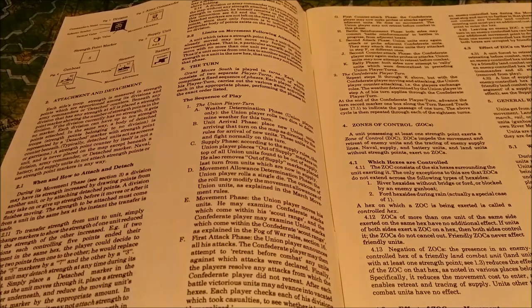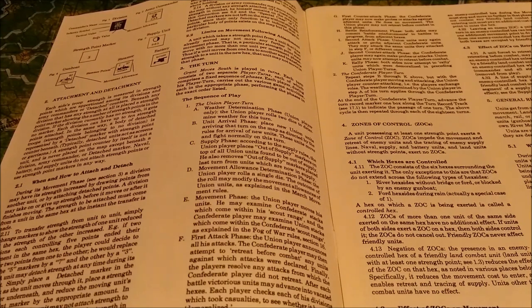Let's go through the sequence of play quickly. We have the Union player turn, then we have the Weather Determination phase, the Unit Arrival phase, Supply phase, Movement Allowance Determination phase, Movement phase, First Attack phase, then the First Counterattack phase, the Battle Reinforcement phase, the Second Attack phase, the Second Counterattack phase, and then a Rally phase.